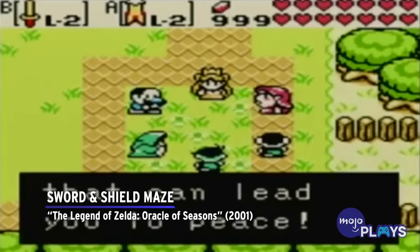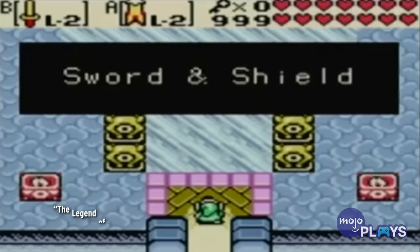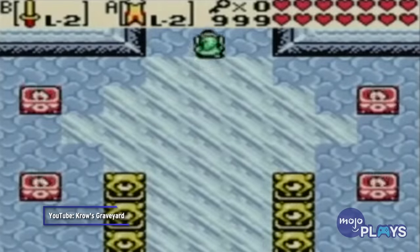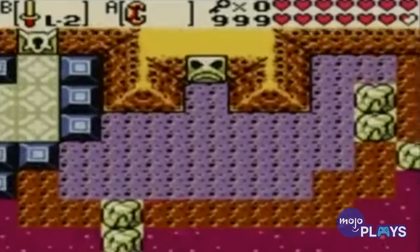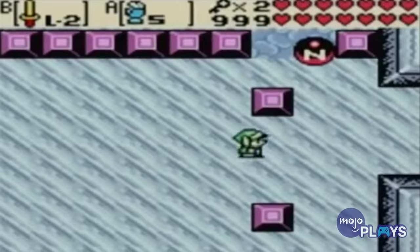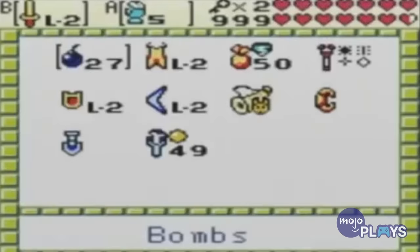Sword and Shield Maze, The Legend of Zelda: Oracle of Seasons. Fire and ice dungeons can both be troublesome to deal with, but the Sword and Shield Maze combines both themes into one aggravating package. The floors of the ice section, shaped like a shield, are slick and will leave you struggling to find your feet.